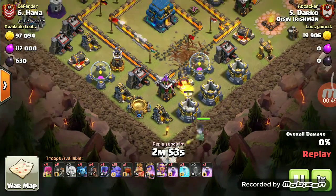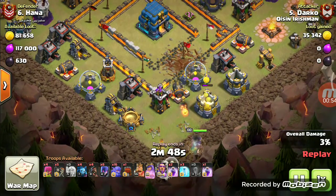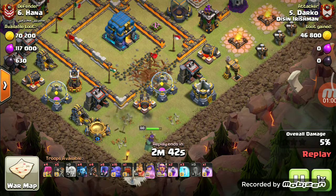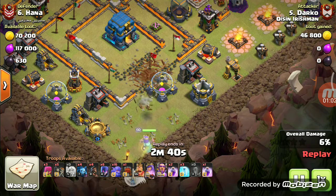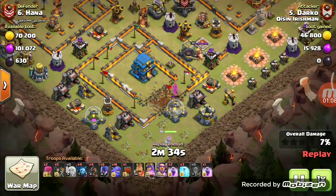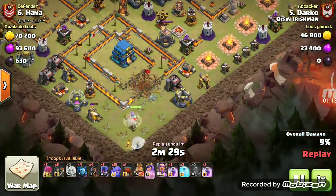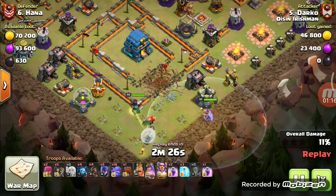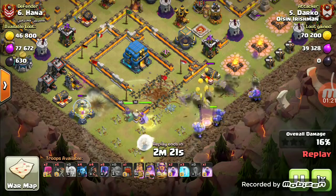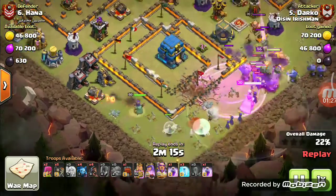You can see in the replay he has started the queen walk. He has not created a funnel — he directly started the queen walk. If he would have created a funnel, there were chances his queen would go towards the center towards the town hall, but since he did not create the funnel, his queen is going outside the center.